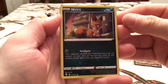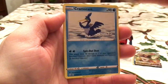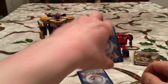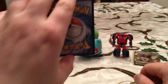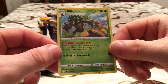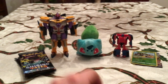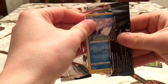Alright. We have Nickit, Gossifleur, Cacnea, Cufant, Buizel, Cramorant, Thwackey, and Rusted Sword. The rare: Volcanion — non-holo. Reverse or shiny — it's a Decidueye! Yes, it was Decidueye — wrong grass starter. That is a rare reverse though, I'll count it as something. Still nothing new, but we have four more packs. If we get one new card I'll consider it a win.